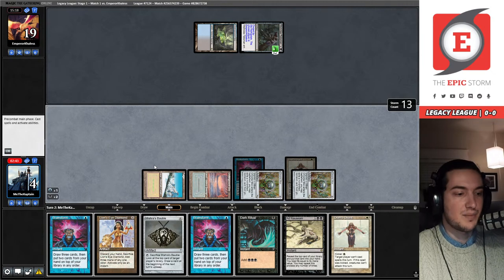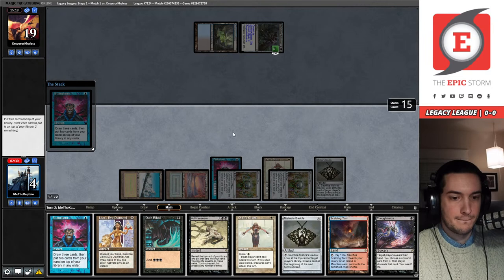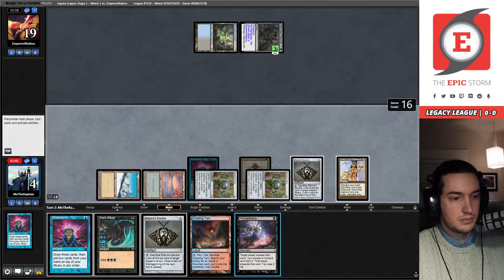Mycosynth is going to be exciting — it already has paid off really nicely. We had a couple of really good opportunities. Right now we have to make sure this Brainstorm pays off. It did not. I can Thoughtseize my opponent, and then I have Bauble draws and a Brainstorm to work through.